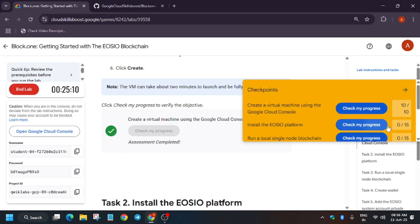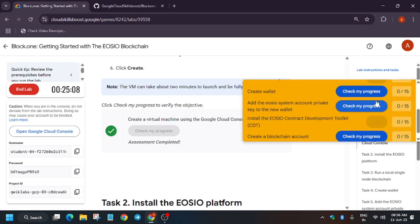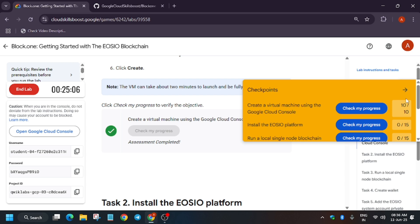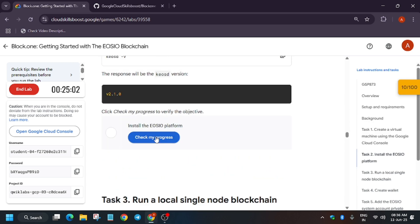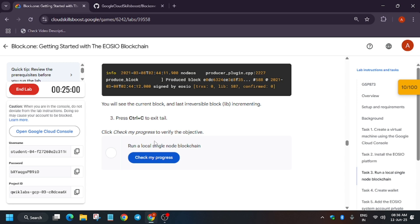Now finally your tasks have been executed. Go to the lab instructions and hit 'Check my progress' to get your score. If you're unable to do that, go task by task and hit 'Check my progress' — you will definitely get the score.